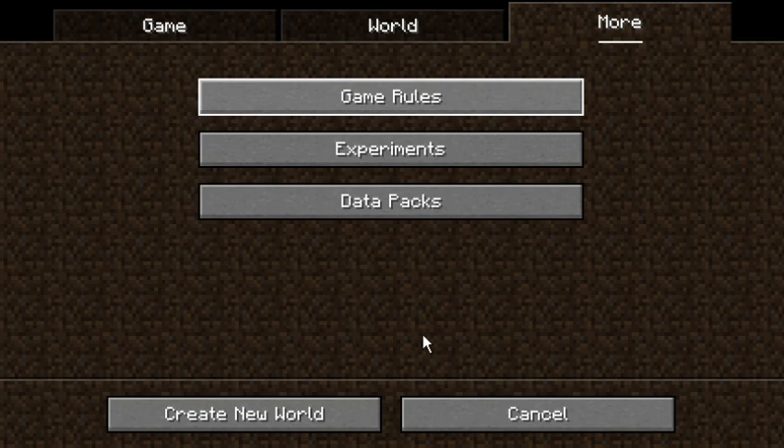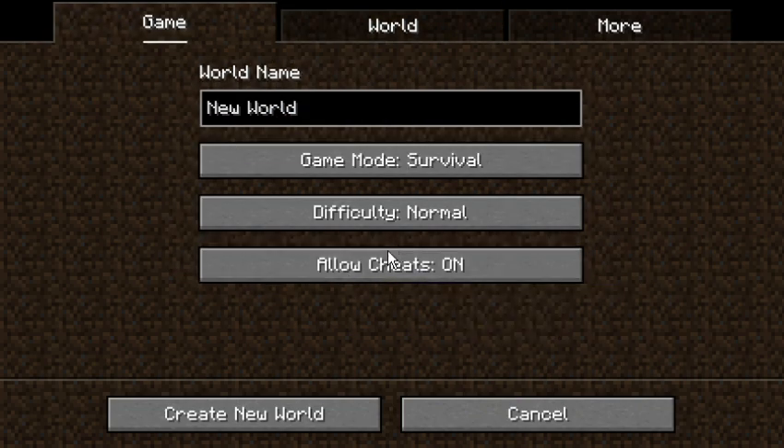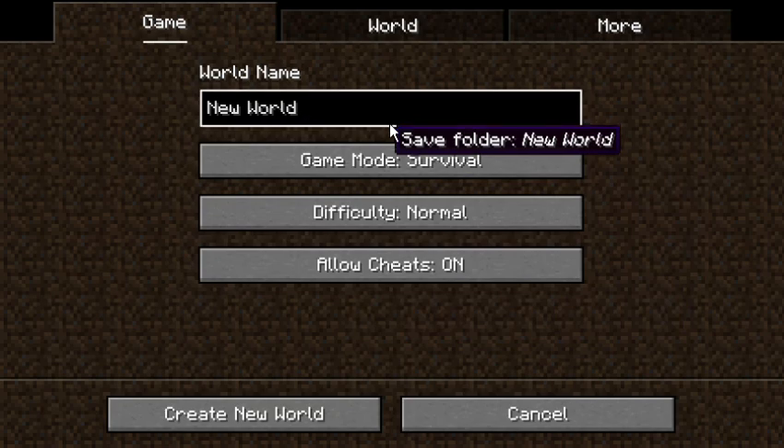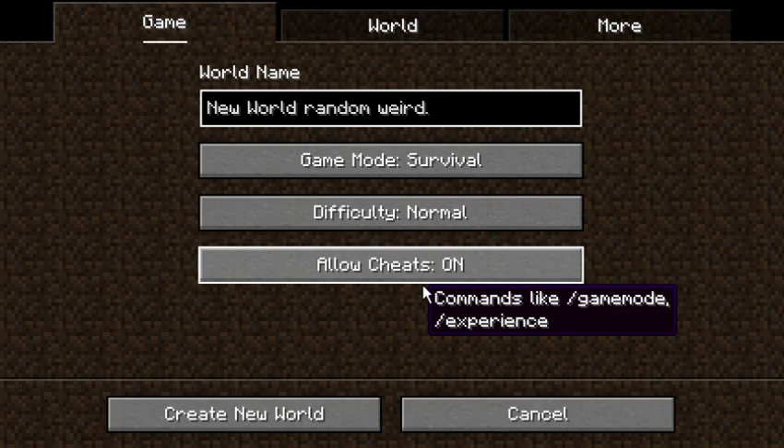Okay, I'll call that done. Experiments and data packs are boring anyway. The main thing I wanted to look at is that you can't use the game mode command unless you have allowed cheats turned on — it just won't let you. I think that's set as part of realm play, where if it's a multiplayer game the host and other players can't turn on cheats to screw each other over.